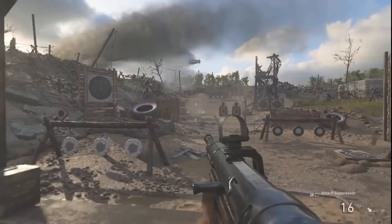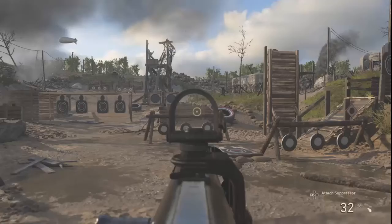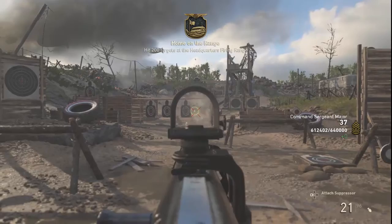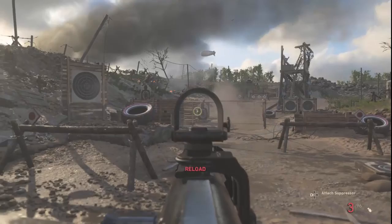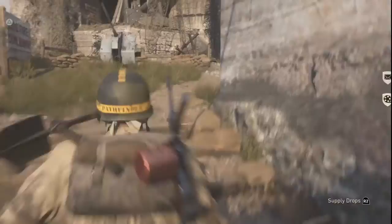Number one is the firing range. We're going to come over here to the firing range and use our MP40. This will help you get better at judging the distances at which you can use your weapon. This gun is really good up close and at medium ranges. I have advanced rifling on this, which we'll get into later, so I'm able to have better damage at longer ranges.